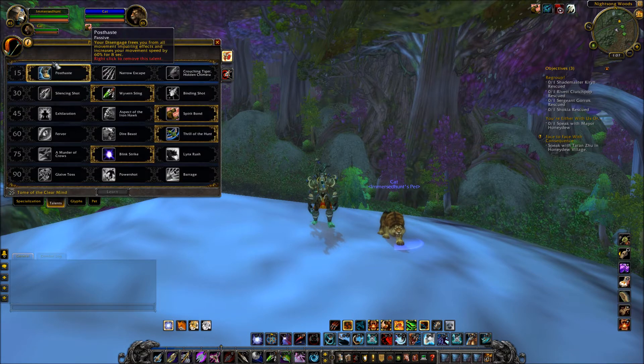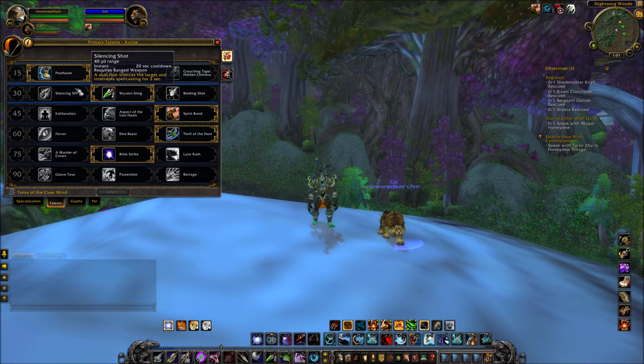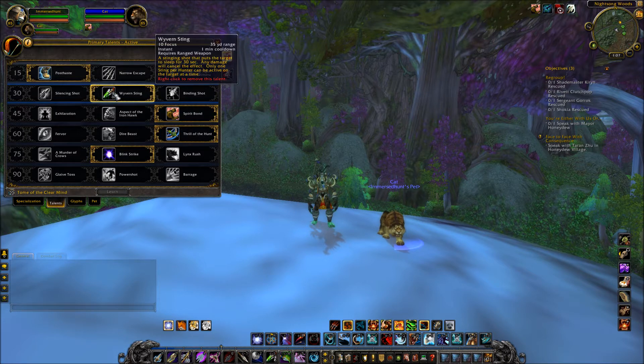Let me go into the talents I'm using. I'm using Post Haste — your Disengage frees you from all movement-impairing effects and increases your movement speed by 60% for 8 seconds. I'm also using Wyvern Sting — a stinging shot that puts the target to sleep for 30 seconds; any damage cancels the effect, and only one sting per hunter can be active on the target at a time. I really like Wyvern Sting because the more CC the better.